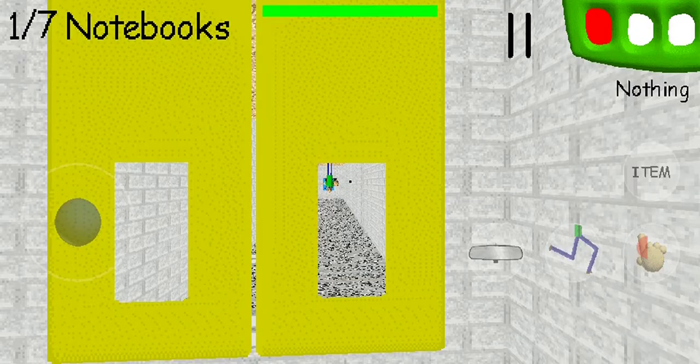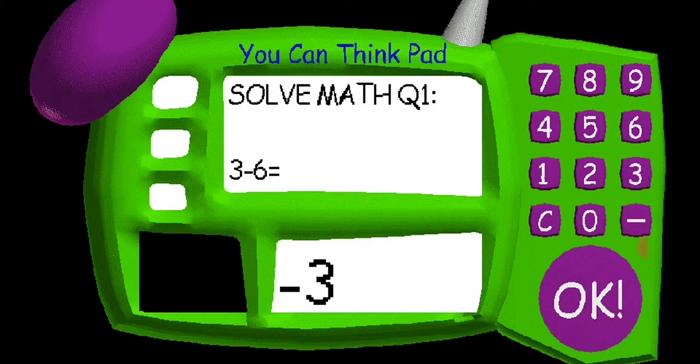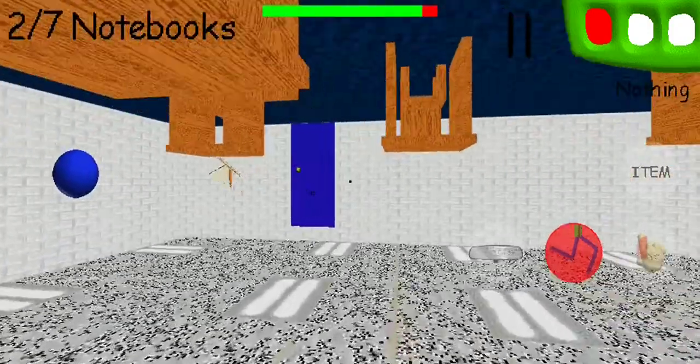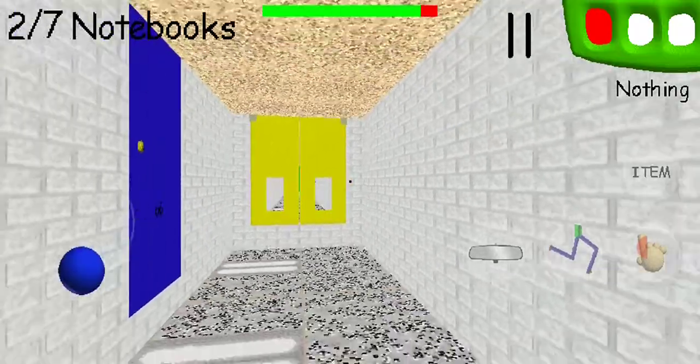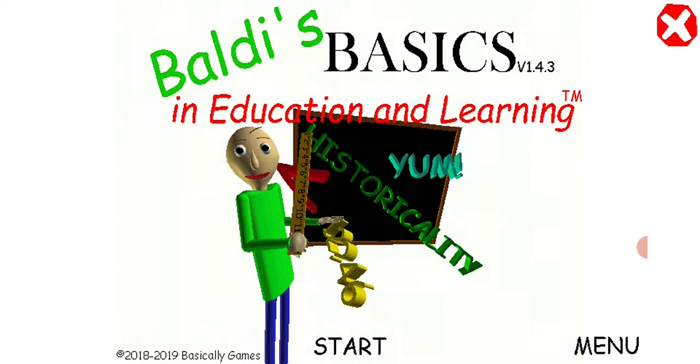To end the video I want to get caught — or spanked — by Baldy. I'm going to die anyway because it's so frustrating. Here's the weird thing: when you get caught, you go back right-side-up. Watch when he catches me — see? I was right-side-up again! Like that's so weird.